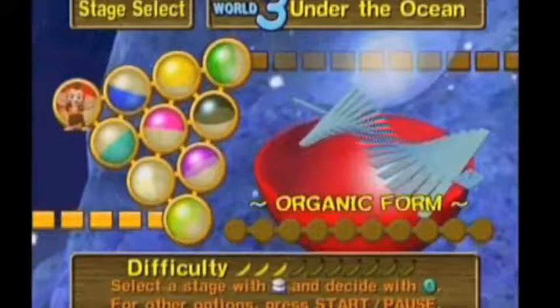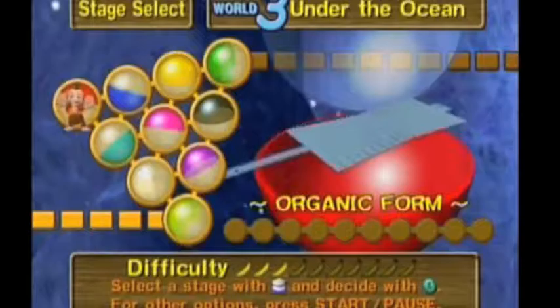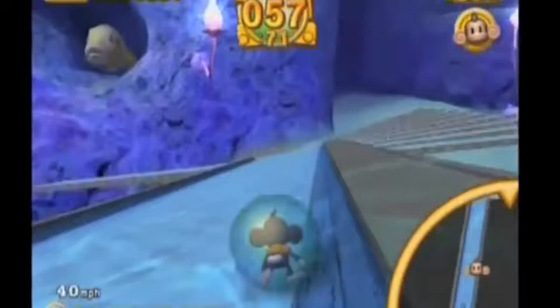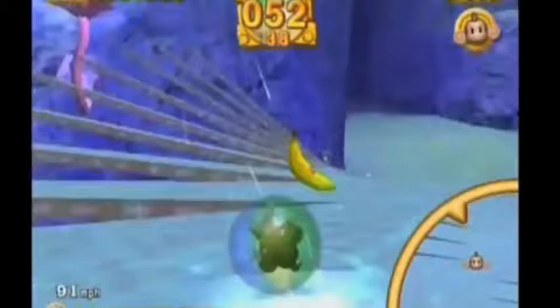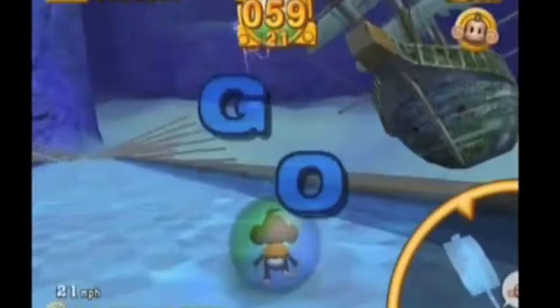Welcome back troglodytes, thank you for coming back. We're at World 3 under the ocean with the monkeys — Level 1, Organic Form. This one starts off slow, gets fast, and you just gotta go. It might get a little bumpy. Are we gonna make it? Come on, we can save this, I believe in you.